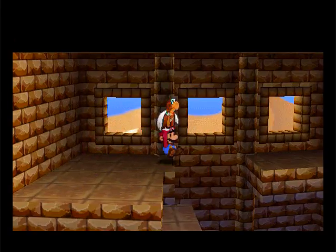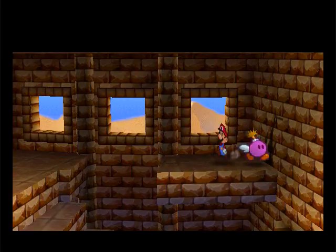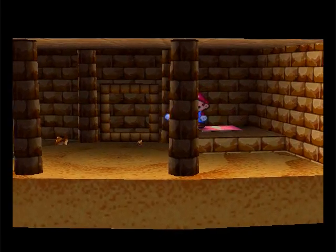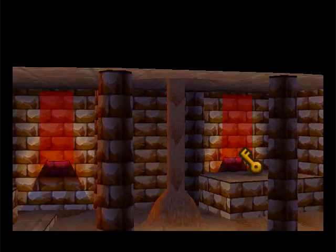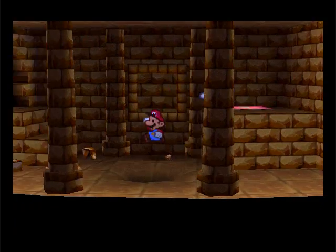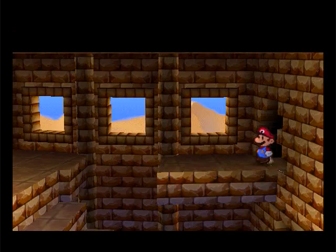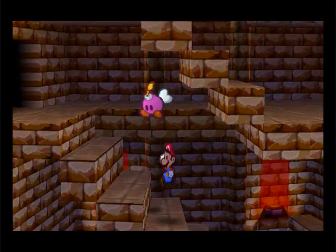Alright, so let's go up here. Bomb man out here. Yeah, that star pea is down here. Hold on, before we go in there, let's go down here.